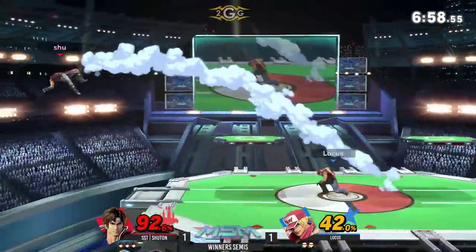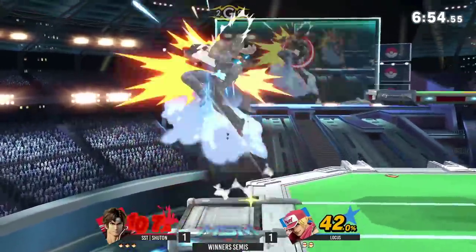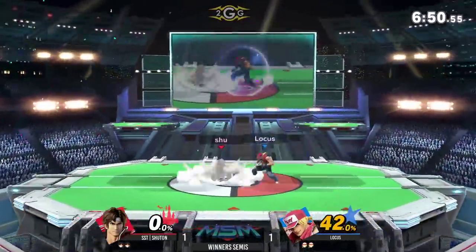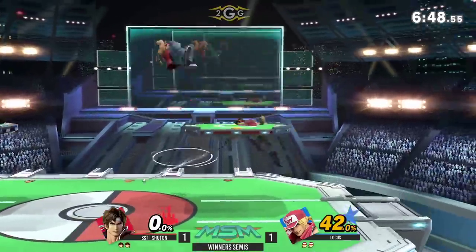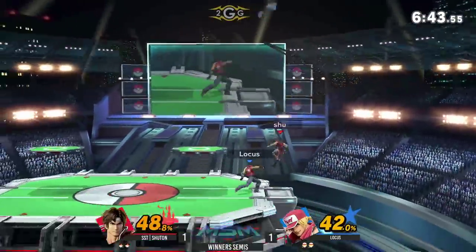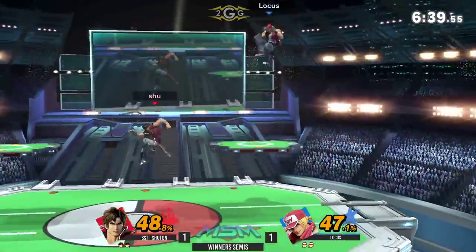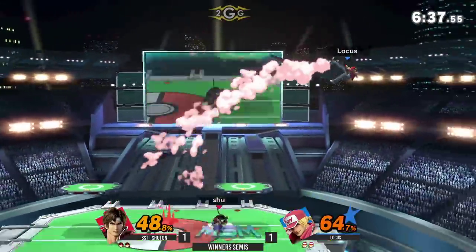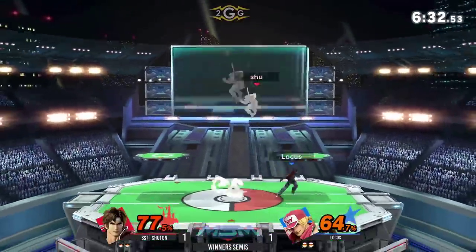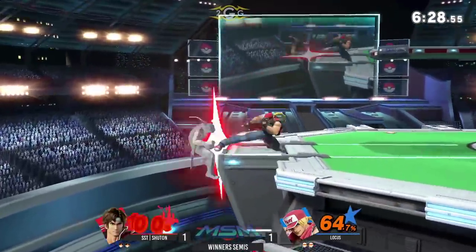Able to get in close to the up smash too. That Power Dunk right off the stage — super, super nice. Locus not falling too far behind. Able to get a grab and the rising tackle too. Spinny legs out there, able to get in close to the up-air so correctly.